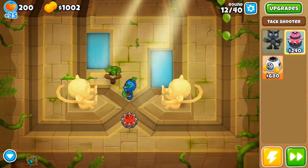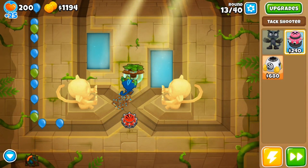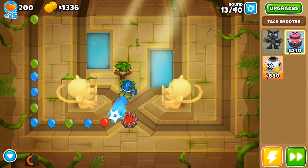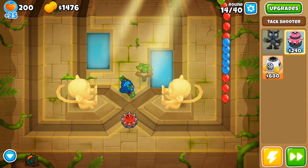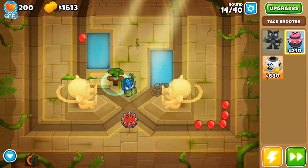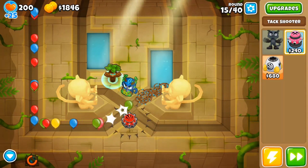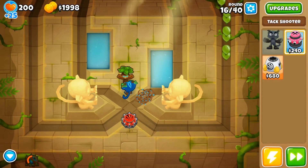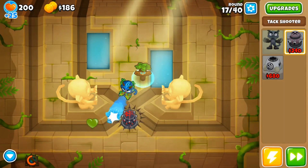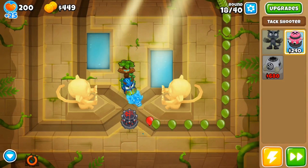In this attempt I'm focusing more on the tac shooter right there in the front, and of course you've got to put Obyn there because there's not really a better place for him. This map is very interesting because it either forces you to bunch up all your defenses onto one small spot, or you can spread them across both exits and entrances, or you can invest around 700 cash into removing those statues to have more room at the choke point.